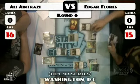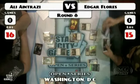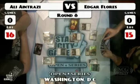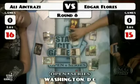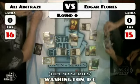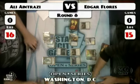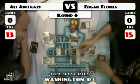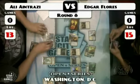Flores untaps, draws a Seachrome Coast, plays it. Looks to equip the Squadron Hawk with Sword of Feast and Famine, using some of that mana before he swings in. Plays another Hawk — doesn't need to search because they're all in his hand. Gets to untap his lands. Looks like Antrazzi discards an Everflowing Chalice, and Flores taps five for a Gideon.